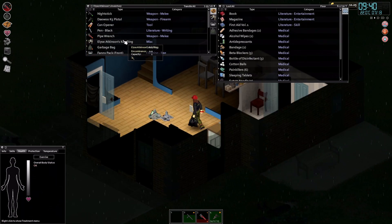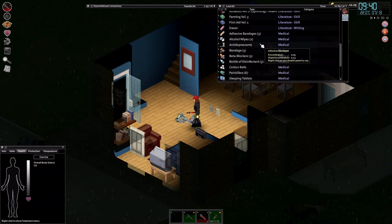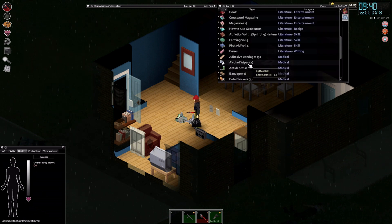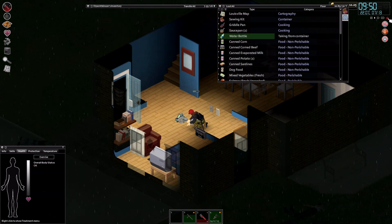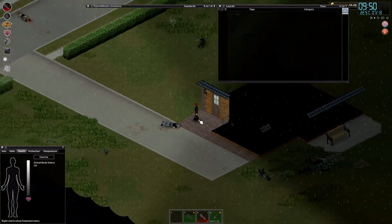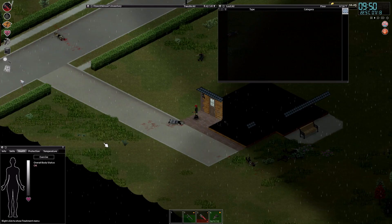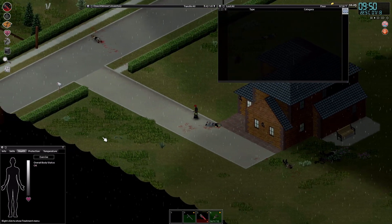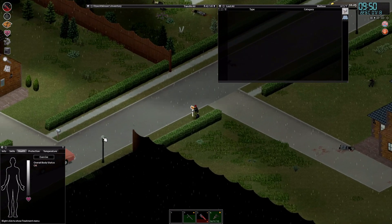Did I put away my water bottle? Oh I did — that's bad. I should have something — yep, there it is. Right now let's visit the tool shed. After that, I think we currently have enough to survive a decent time, so we can safely and comfortably try to read a lot of the books we have.